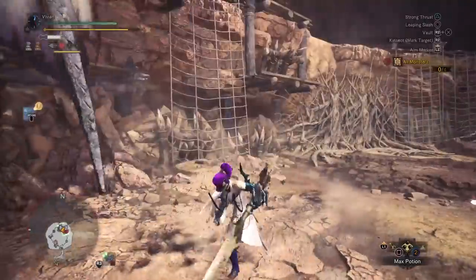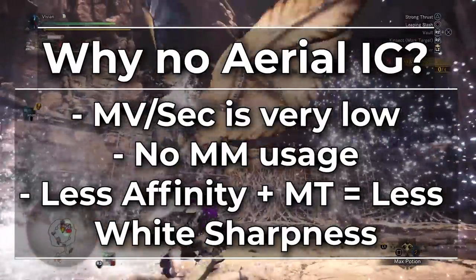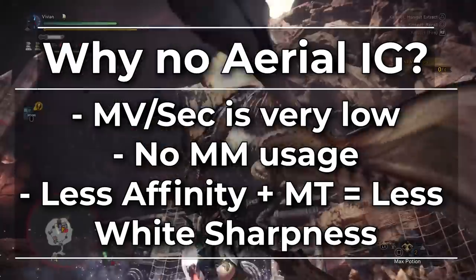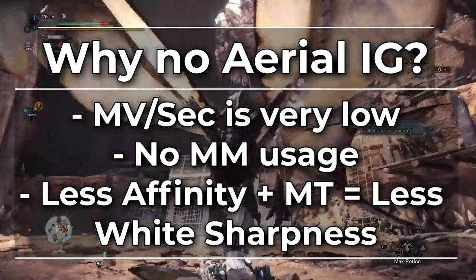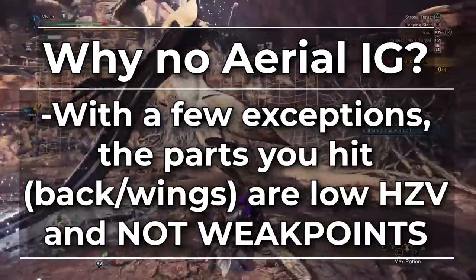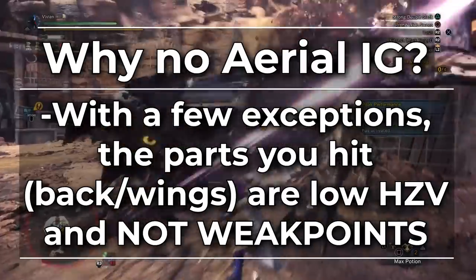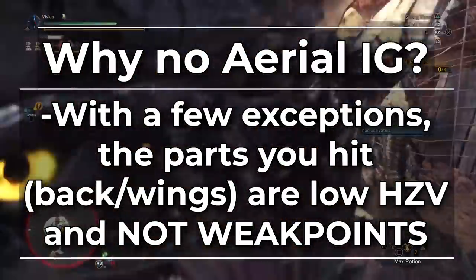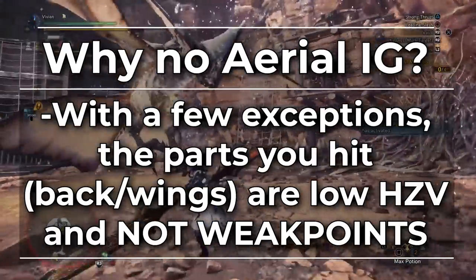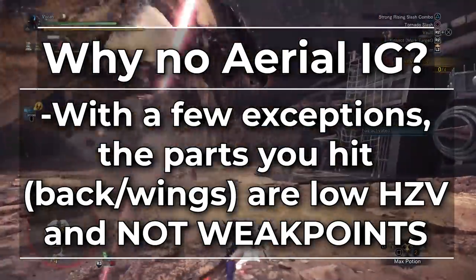But let's start with the bad news — why no Aerial Insect Glaive? The motion value per second is suboptimal at best, and trash at worst. You don't get to benefit from Max Might, which means you lose out on affinity, sharpness, and crits. Also, with very few exceptions, the parts you actually hit while using Aerial IG are generally very low hit zone value areas. Most monsters' backs and wings aren't even weak points, so you don't get Weakness Exploit and you're dealing less damage anyway.